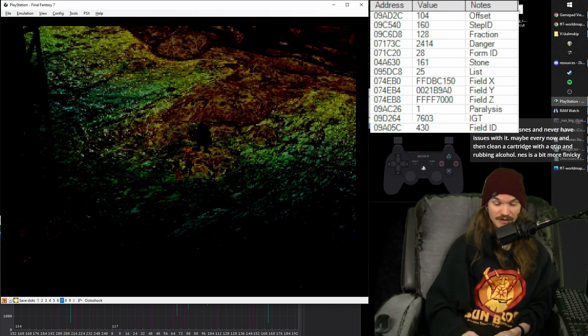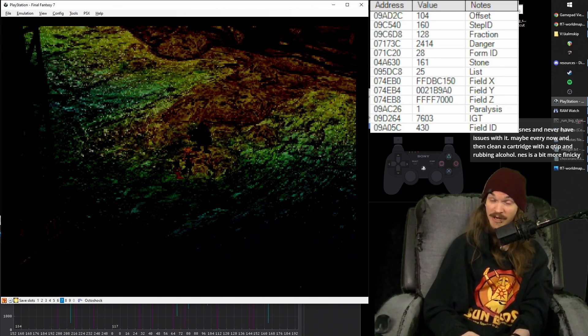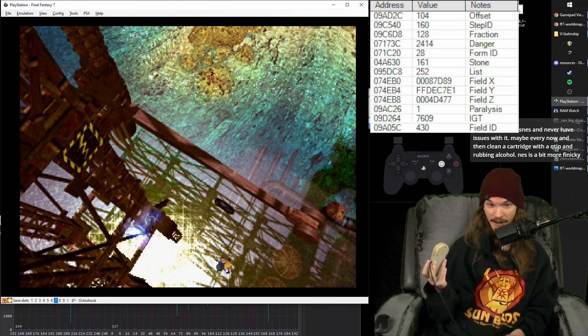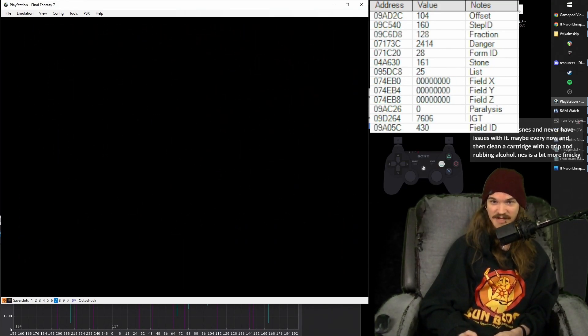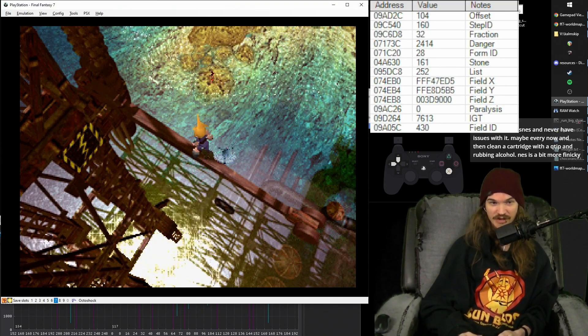Let me first show you the super easy, anybody-can-do-it method. You press square to jump — if you press square from the starting position, you miss. But if you keep pressing square, you jump from that spot and you make it. That right there is the baby, super easy, anybody-can-do-it method. Just keep pressing square until you jump the second time.